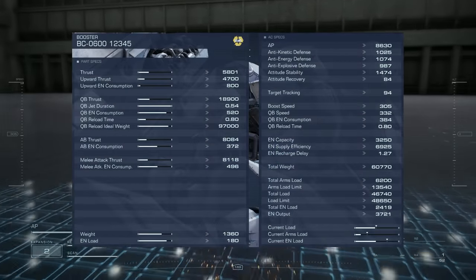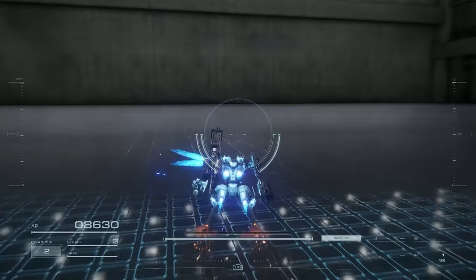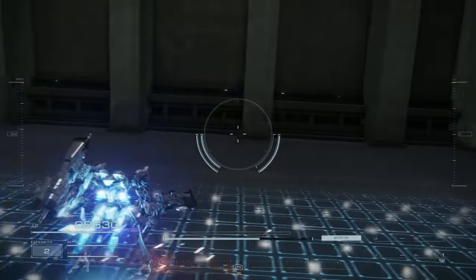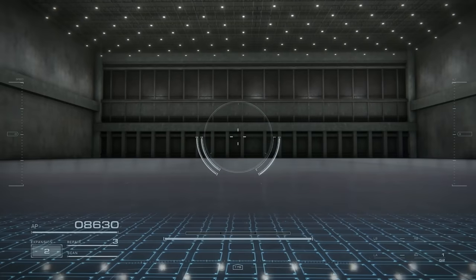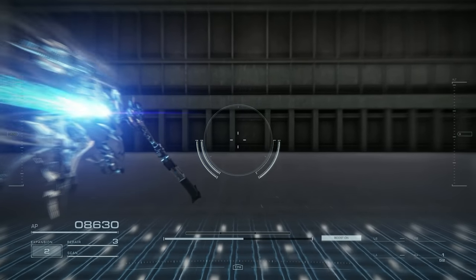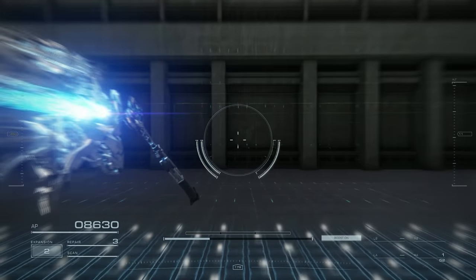And now, the what I would call 1-2-3-4-5 boosters. This pair was made with heavy builds in mind, having a really long quick boost to allow any build in the game to get around, whilst boasting decent assault boost efficiency. These boosters are obviously in favor of heavier builds.